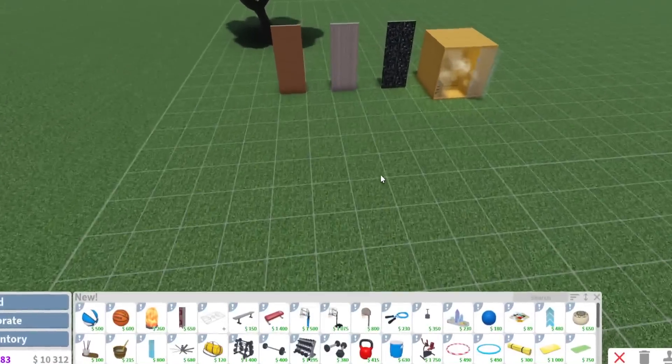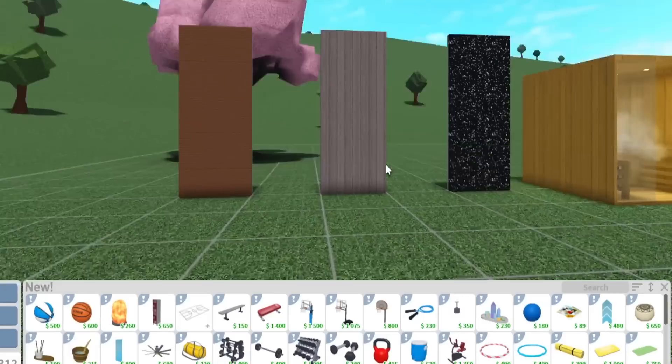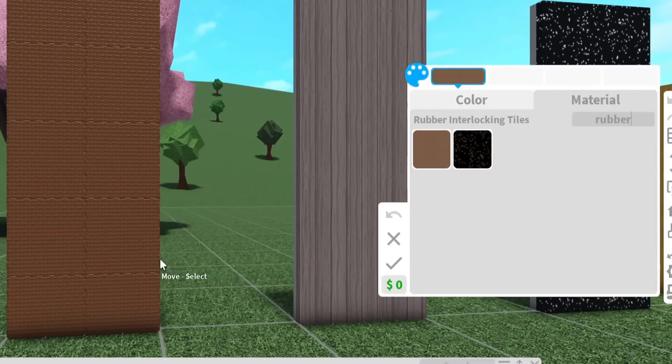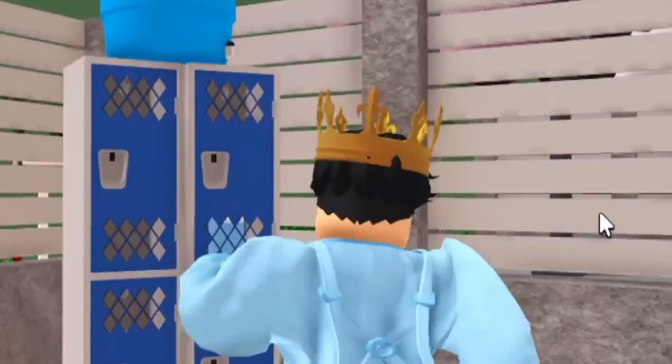Number ten: they don't tell you exactly what the materials are in the update log — they just say three new materials. The three new materials we got this update are: rubber interlocking tiles, speckled rubber, and vertical planks.